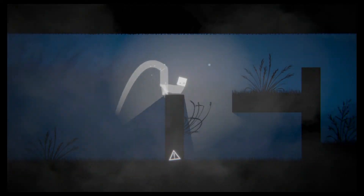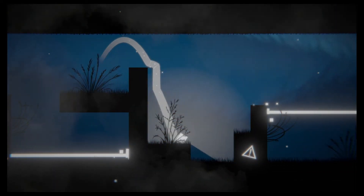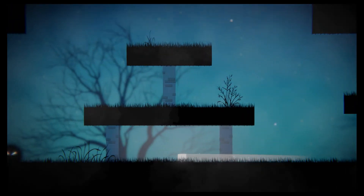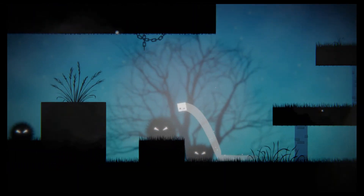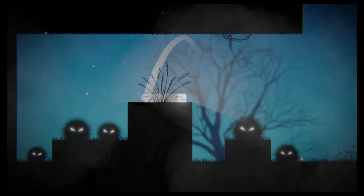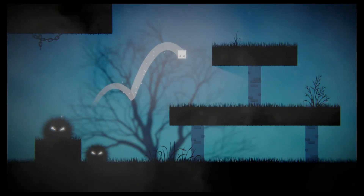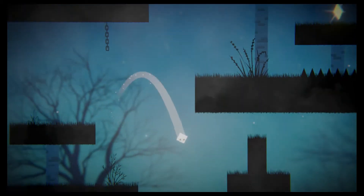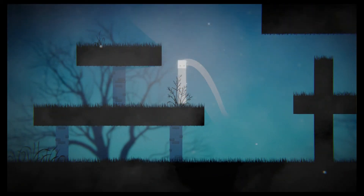Something I feel I need to mention in hope of a patch is that the double jump is a tad dodgy on specific occasions. If you touch the ceiling at any point, you can't double jump, which may be a mechanic of the game, but one I found annoying. There is certainly a bug where the double jump fails to register between vertical screen transitions, and that probably needs to be fixed.